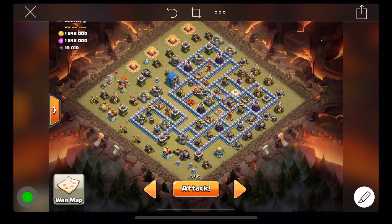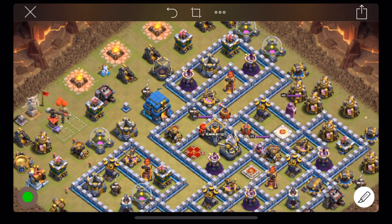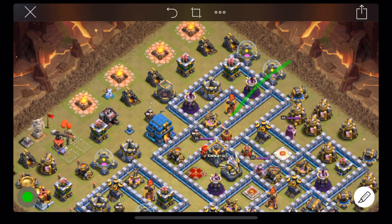I'm trying to make a plan for this base — it's kind of a trolley base with the town hall outside. I think if I come in from this one o'clock section and charge in here, I can get the eagle, the queen, and the town hall as well, from behind this wall.